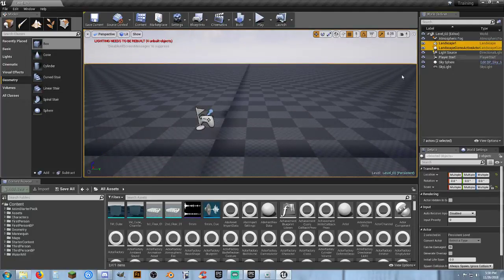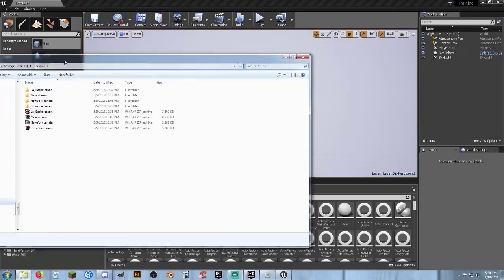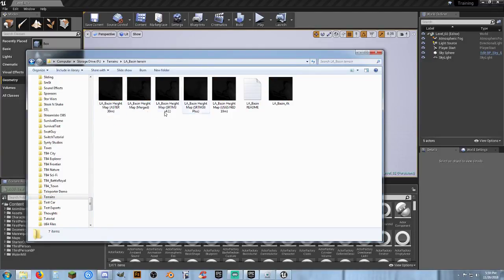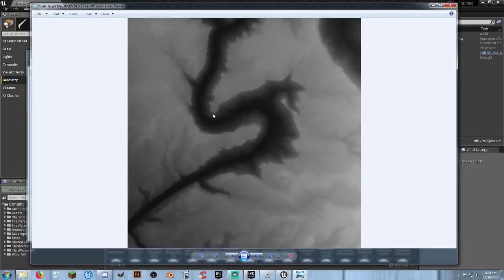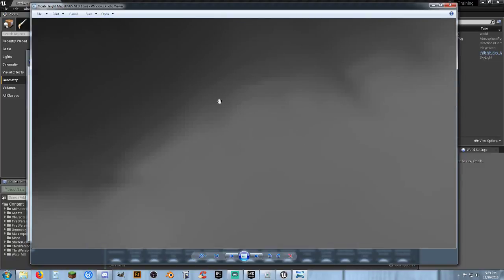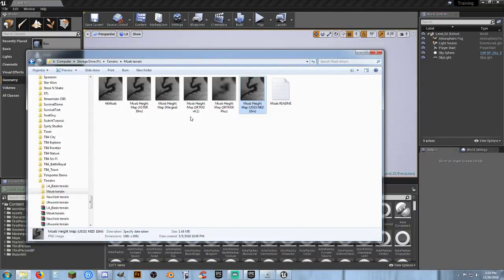The next method is height maps. I'll grab my landscape and gizmo and delete them. A height map is a black and white grayscale image — I have several, for example New York, Moab, and LA Basin. With Moab: the darker areas are the lower areas and the lighter it is the higher it is. The resolution of the image affects how good your map is — as you scroll in you'll see pixelation and little squares that show up in your map.